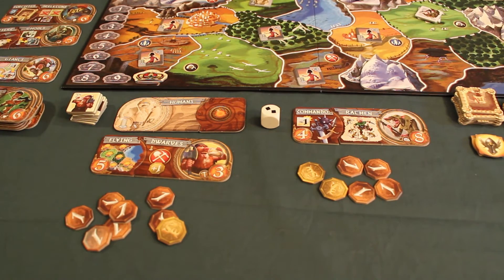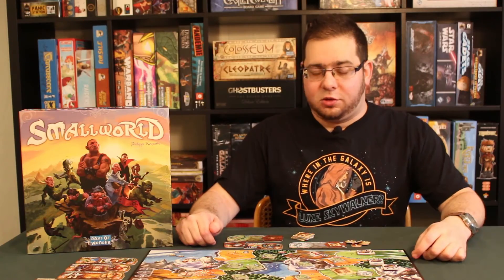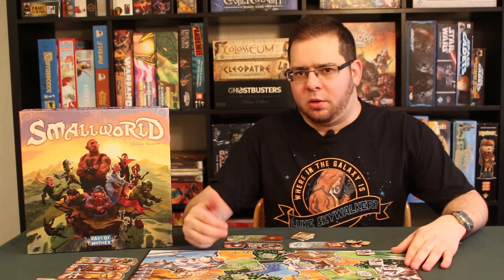That's how you play Small World. Now for my personal opinion. Looking at the components — the game plateaus are very well made. The fact that we have two double-sided plateaus depending on the number of players is excellent: one side for 2 players, the other for 3, and the second board for 4 or 5 players. Everything is printed on the plateaus — how to set up, the number of turns — you can't go wrong.